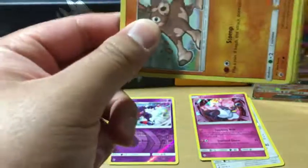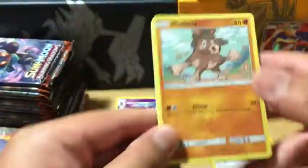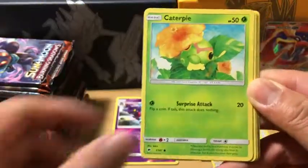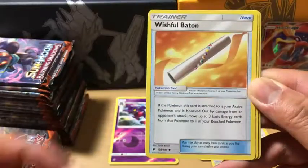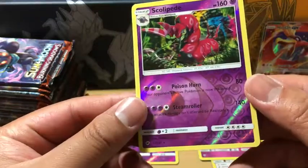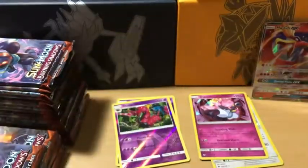Looks like we still have at least one third of the box left. Grass energy. We have a Mudbray, Alolan Rattata, Panpore, Caterpie, Porygon, Wicky, Wishful Baton, Rubambi, Reverse Holo Scolipede which is a rare, and we got an Electivire non-holo rare.